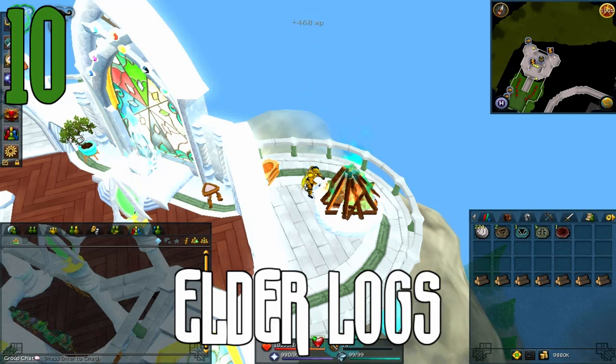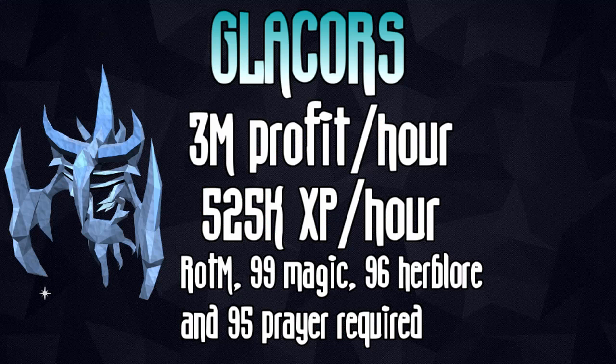You can just burn magic logs for not that much slower of an XP rate and save a ton of money, so I wouldn't recommend training with elder logs. However, they are pretty ridiculous if you choose to do so. Next on the list is Glacers, which are 525k magic XP per hour, at least the way that I was killing them.